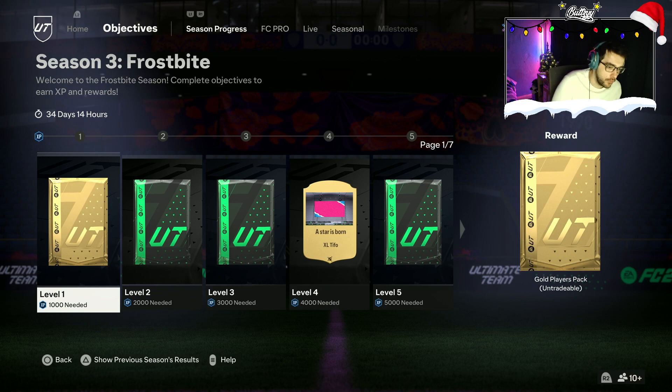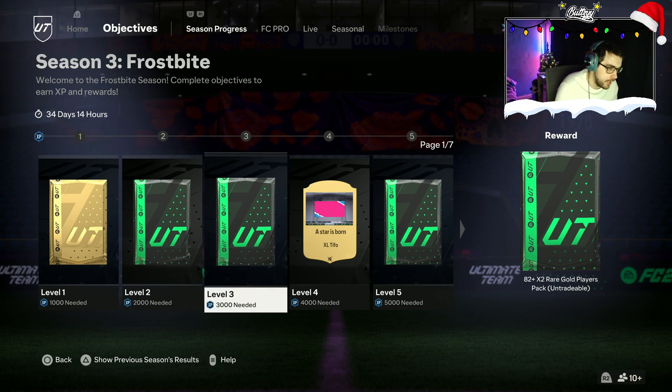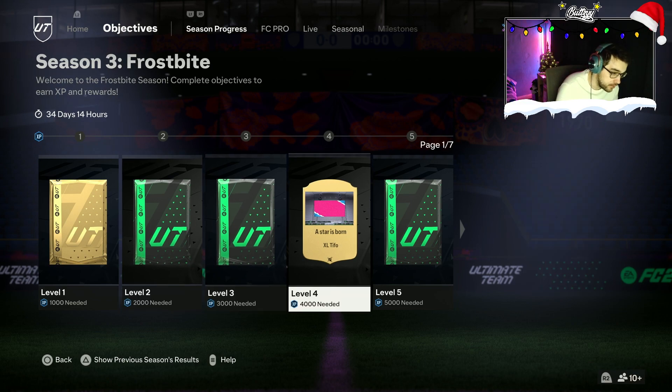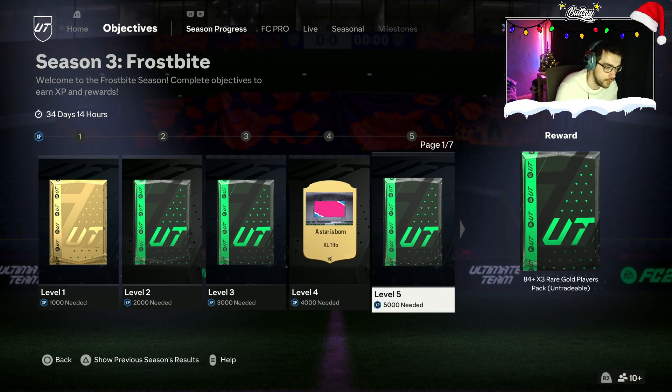Starting off, Level 1 is a Gold Players Pack. Level 2 is an 81x2. Level 3 is an 82x2. We have a Star is Born XL Tifo for Level 4 — standard Tifos in season, really. Level 5 is an 84x3, 5000 XP.